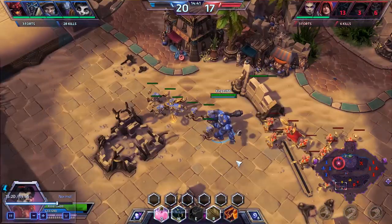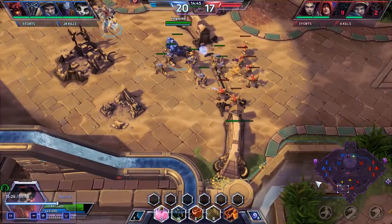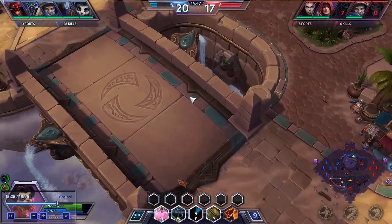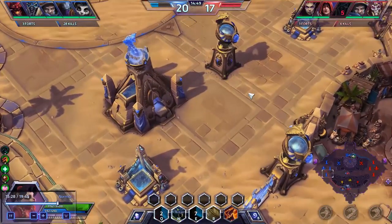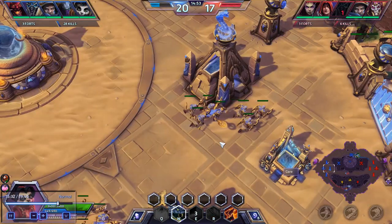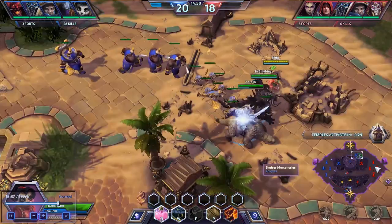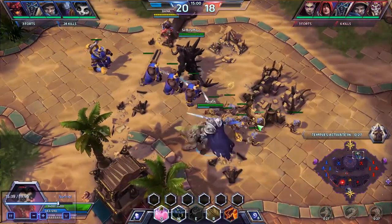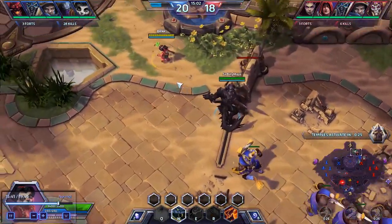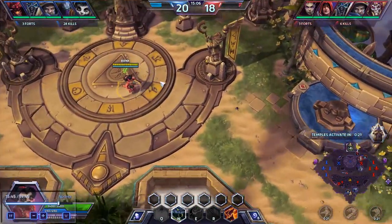Going to move back up towards the north, just taking a look at the south. We've basically collapsed onto our last three barricades. Most of these are relatively intact except for the north one — one tower down, which is not so great. But most of us are in the north lane so this is well protected. We're going to retreat up here and grab this temple.